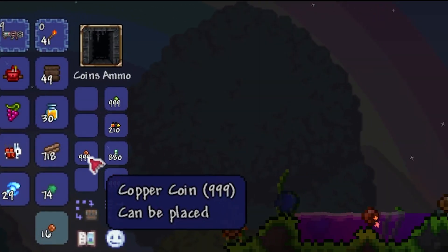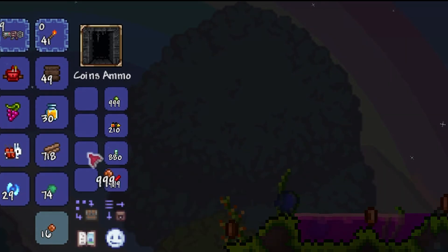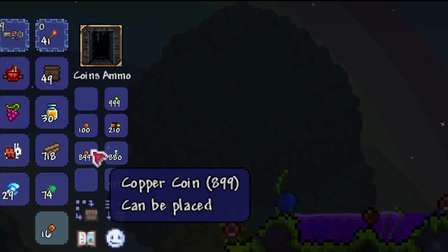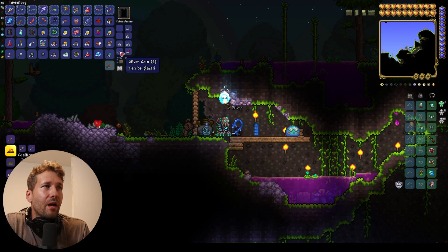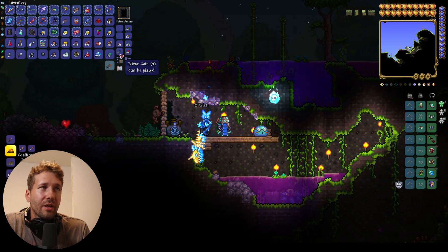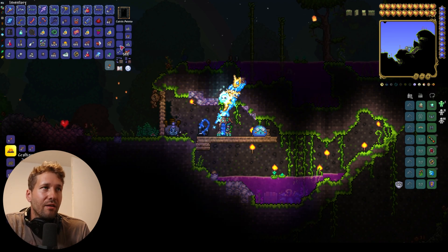And now we have 999 copper coins, which it doesn't really allow — you're only allowed to hold 100 before it converts to silver. So we're just going to take one and put it down, and then try to stack the rest onto it. That just fills it up. We'll take one coin and stack it. Then we'll drop these 100 coins and pick them up and it will auto-convert to silver coins. Do that a few more times to give yourself three or four silver coins, and we're going to ditch this bugged stack of copper coins.